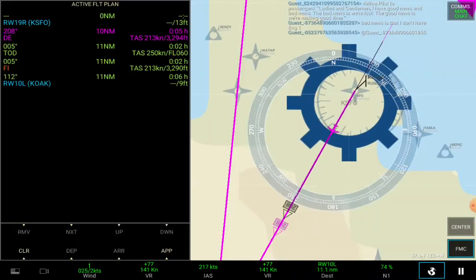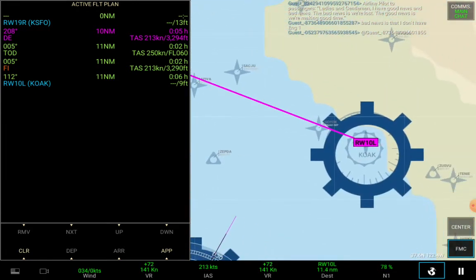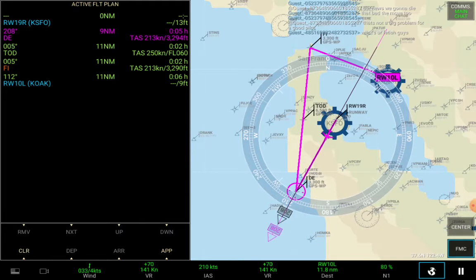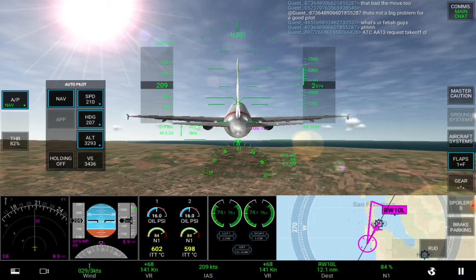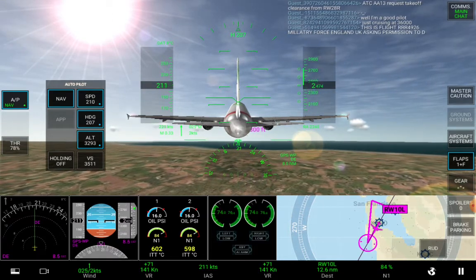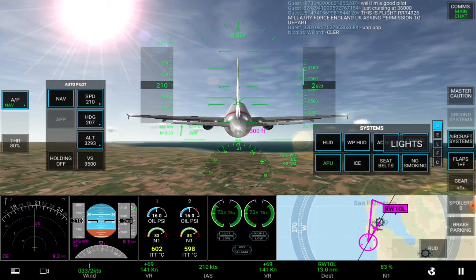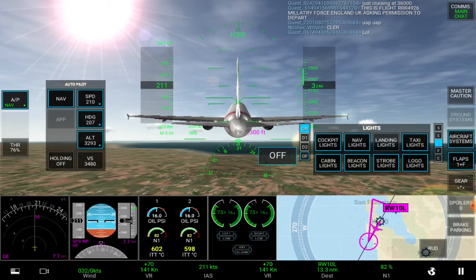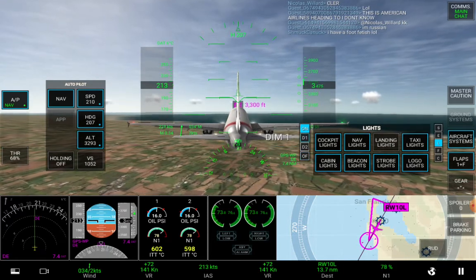I have chosen the destination from San Francisco International Airport all the way to Oakland International Airport. By the way, if you have noticed, there are a few different options and new features that have been newly introduced by RFS. You can go to the aircraft systems, or you can get the lights, and a new feature is the cockpit lights — you can dim them, turn them completely off, or on.